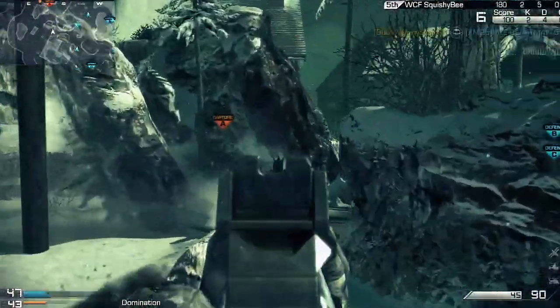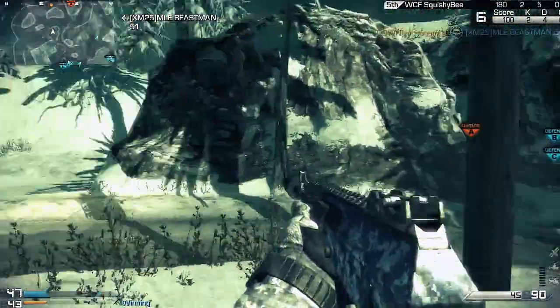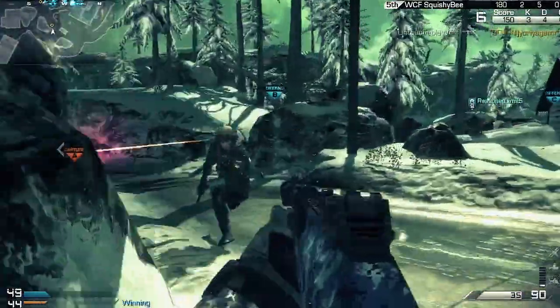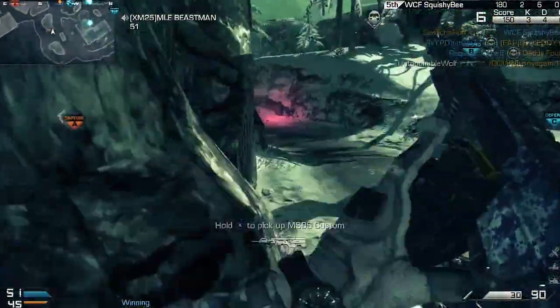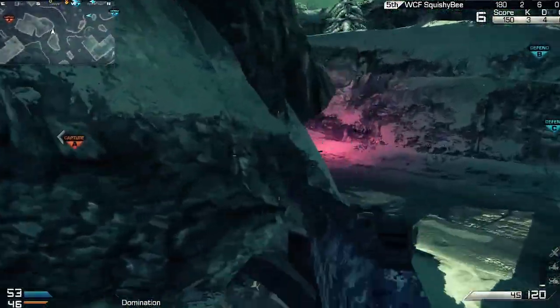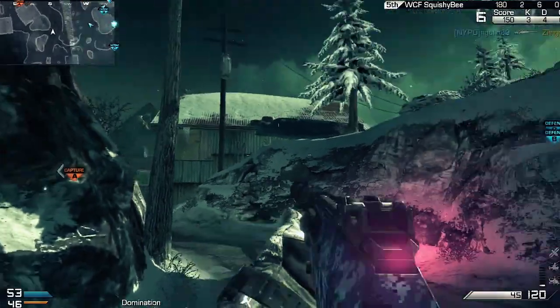Hey, what's up everybody? It's the Untouchable Wolf, aka the Fierce Competitor, the Wolf That Never Saves, aka the Professor Wolf. Here today I'll be showing you how to get those high killstreaks — the Battle Hind, the Helo Pilot, and the Loki. So let's get started. Hope y'all are doing good — let me know in the comment section below.